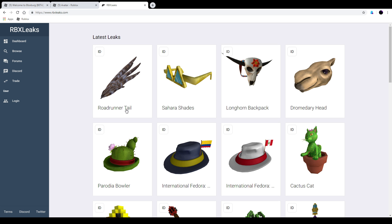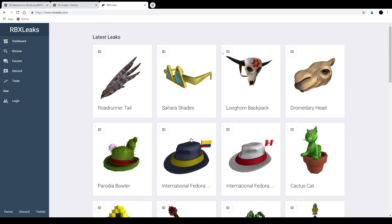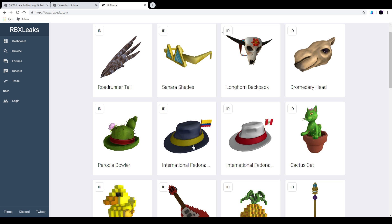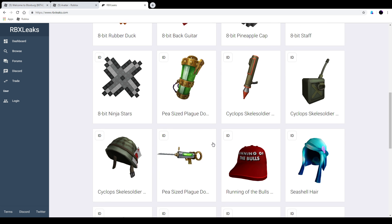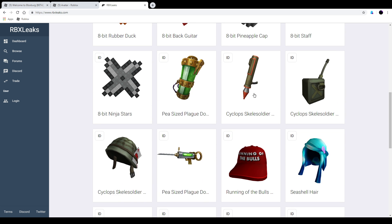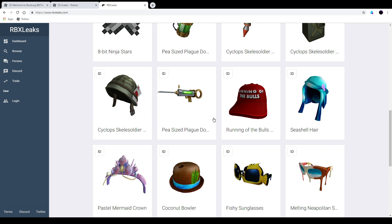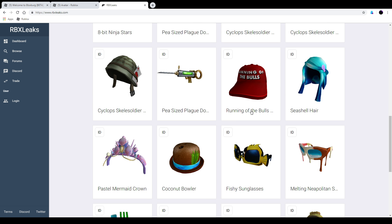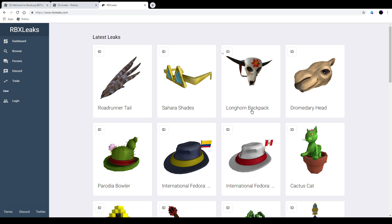And the Roadrunner tail — this one could be like 300 Robux I would say. So yeah, we got quite a few leaks. I'm not sure when those are going to be released, but I think the international fedoras are probably going to be released very soon. That's it for this quick update video. We also have a new Rthrow package coming probably very soon — like 2 actually. Hope you enjoyed this short update video about the leaks. I'll see you next time, bye.